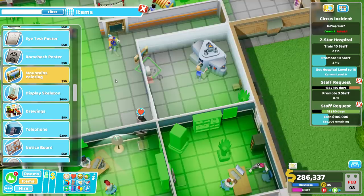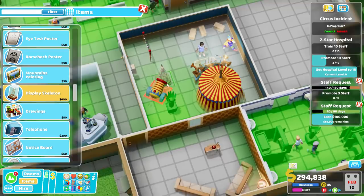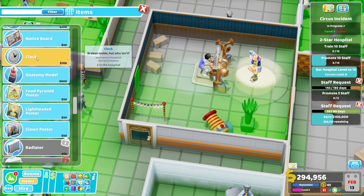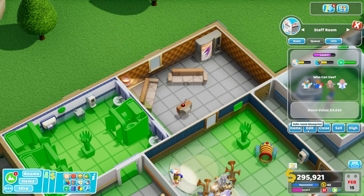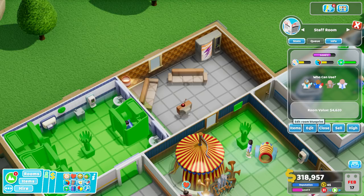This room here needs a major overhaul. Let's have a display skeleton in there — excellent. This should be more attractive. I don't know why it isn't, but I know what we can add in here — a clown poster! Hooray! And we could also add in an anatomy model or a clock — yes, let's add a clock. That helps that. The staff room is horrendous — this is like the worst staff room ever. Is there anything I can unlock for that? Staff promotion — yes please! We're getting close to it.